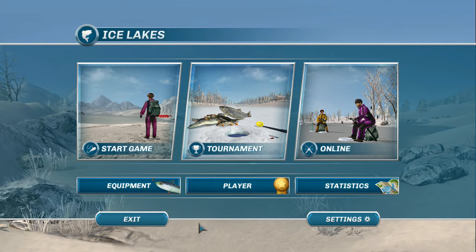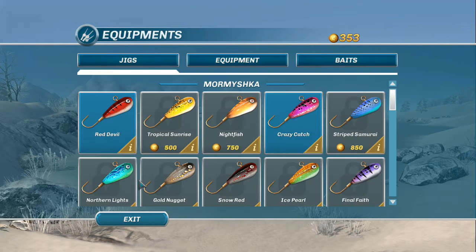They have just given us a buttload of new content. We've got three new species: bluegills, black crappie, and flounder. They've given us two new maps which are North American inspired, and a bunch of new bait. But why should I sit here and talk about it when I can show you? Let's take a look.